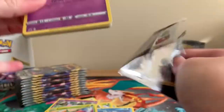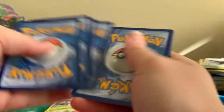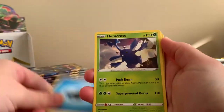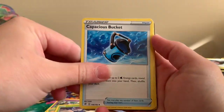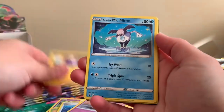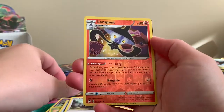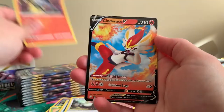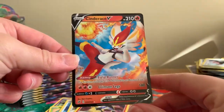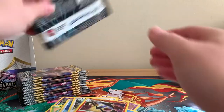We've actually pulled quite a few holographics in this booster box. Another code card for you guys. Heracross, Capacious Bucket, Turffield Stadium, Corsola, Toxel, Galarian Mr. Mime, Snover, Pidove, Reverse Holographic Lampent. Nice — that is very matching. And a Cinderace V card. That fits with our VMAX version of it very nicely.